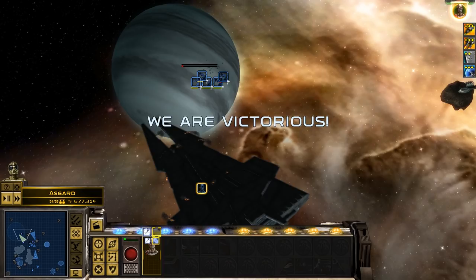Well guys, that has been the Yodin mod with the Sith Empire, played by me, against the Old Republic. You can see how overpowered this mod is. Just to give you an idea of what they lost: 102 fighters, an Old Republic space station, eight Talon fighters, three Paladin destroyers, and quite a bit more. The AI can easily outmatch you — I've been playing this mod for quite a while now. What I'd recommend is definitely download this mod if you've got Empire at War. Give it a try, let me know what you think. Anyway guys, thank you for watching — I've been Cameron Jack. I hope you enjoyed this video. Leave a like if you did and let me know in the comments. Thank you for watching. Goodbye.